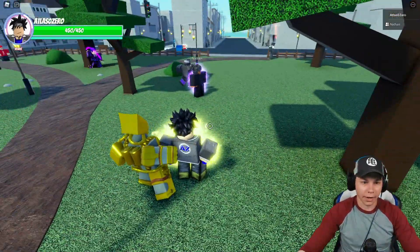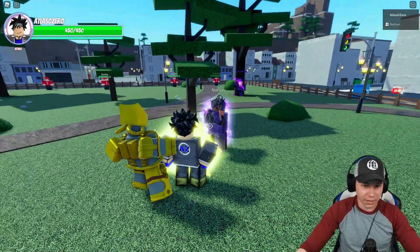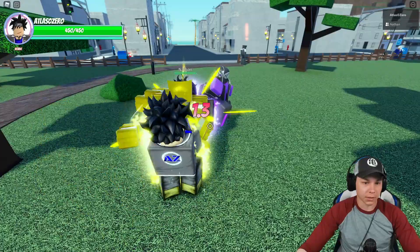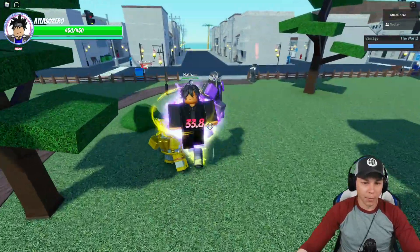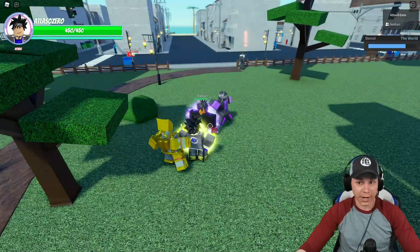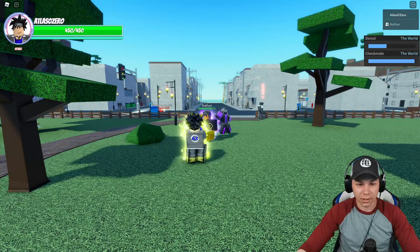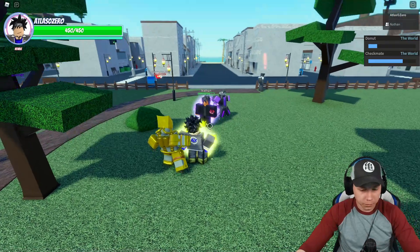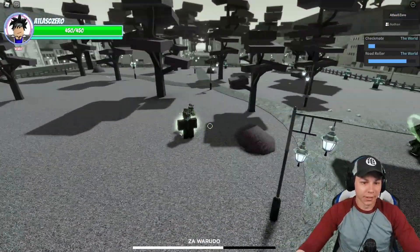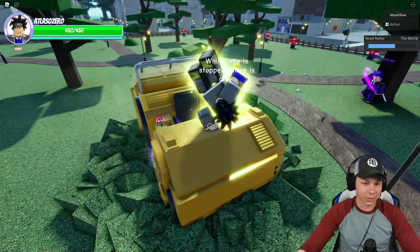We're starting out with The World. I haven't played with these too much, just messing around with Nathan in the server. First we'll start with the barrage move, then we have our R move which is Donut. Then we have our T move — that's a knife throw — and we have Y which is Road Roller. This thing is freaking awesome, I love the Road Roller moves in all the JoJo games.